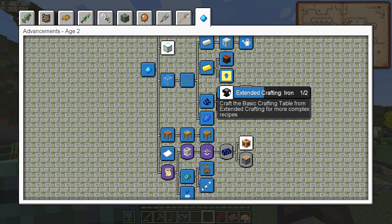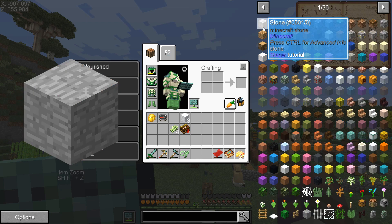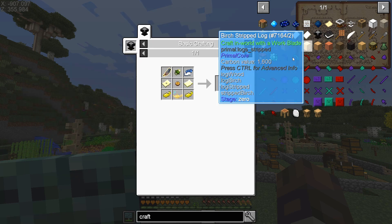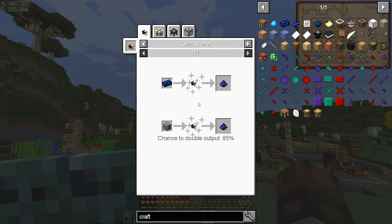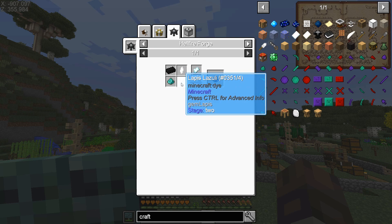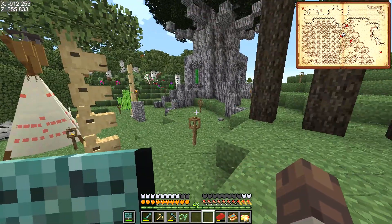Let's see if we can do the extended crafting. That requires all the stardust — I remember now. We need it to make the journey map token. I'm going to have to find some way to get that much stardust, which means either finding it in the world or gathering a whole lot of ender dust.